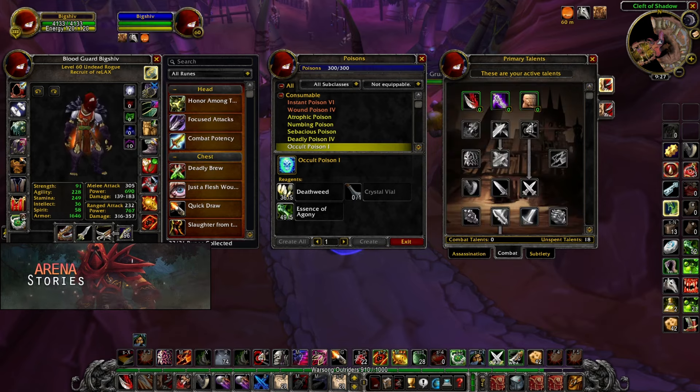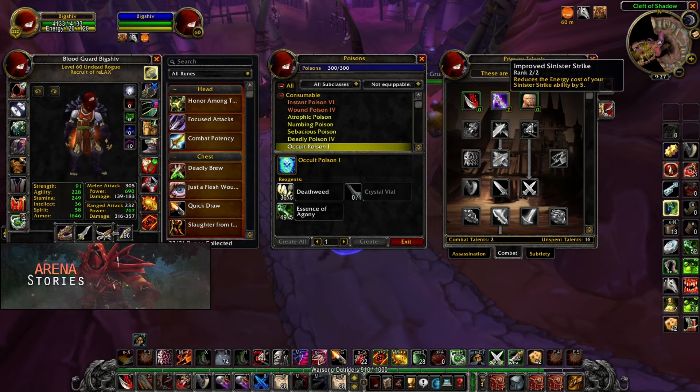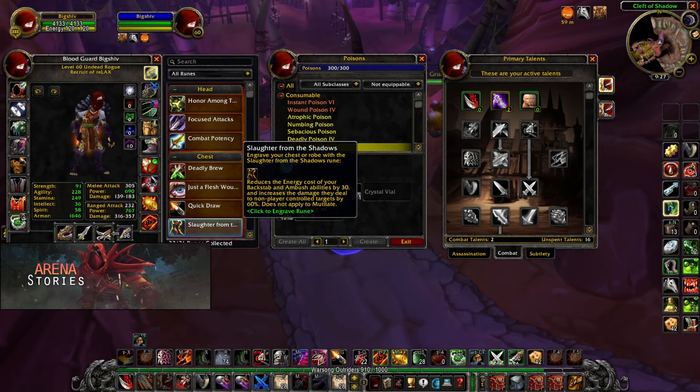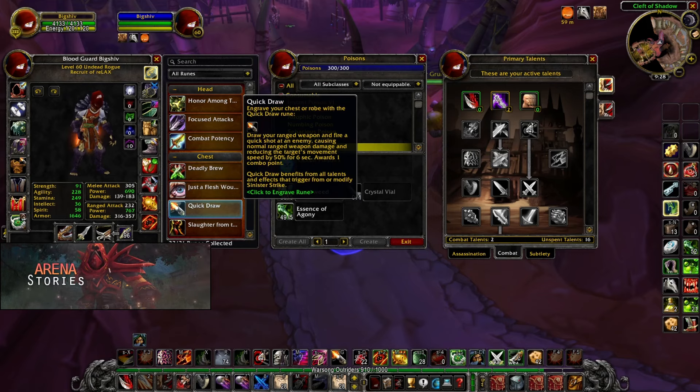Heading over to the combat talent tree, we will be taking 2 out of 2 on Improved Sinister Strike. You might be thinking why would we take Improved Sinister Strike if we're using mutilate — the reason is for Quick Draw. Since we are playing mutilate, we are not going to be using backstab, so Starter of the Shadows is completely useless. We will not be using Deadly Brew since we have the new poison, Occulate Poison, which acts as a new improved version of Deadly Poison. So the only remaining option is Quick Draw.